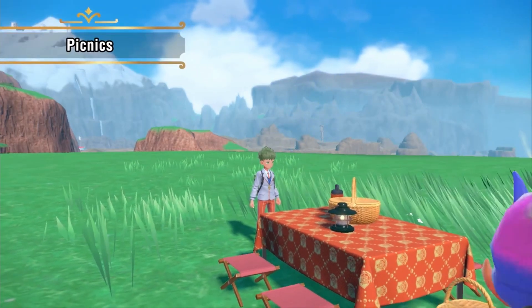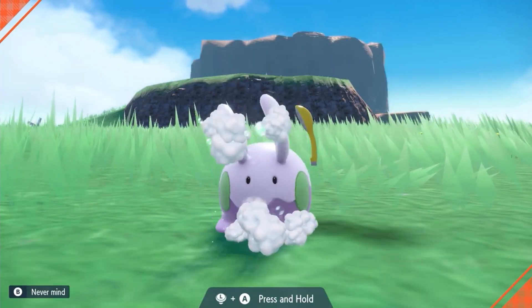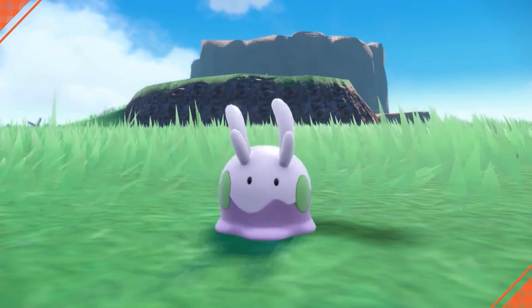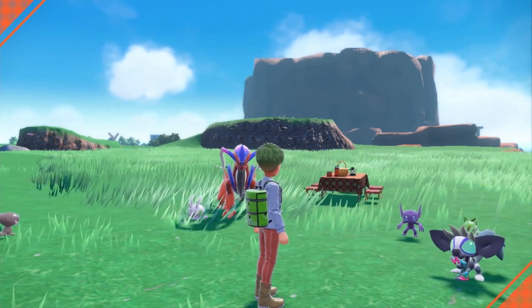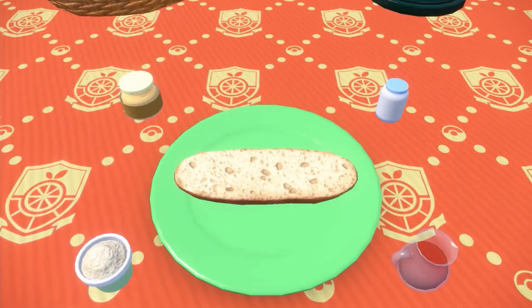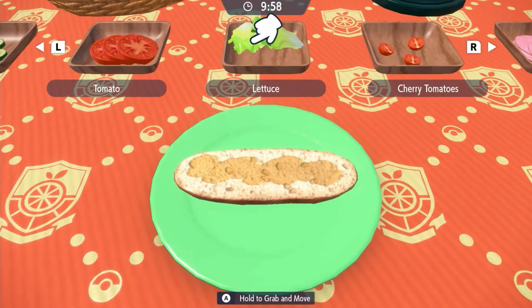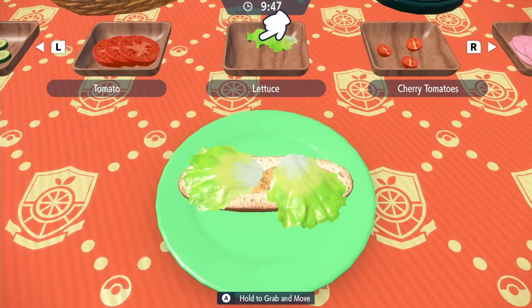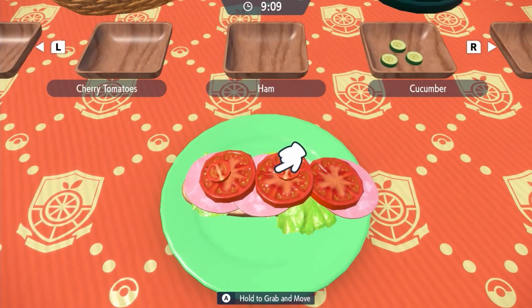Next up we have Picnics, the mechanic replacing Pokemon Camp from Sword and Shield — pretty similar concept. You can interact with your Pokemon which will heal them, give them experience, and grant special bonuses such as increased power for certain move types and catching power. Instead of curry, this time we're making sandwiches, which I think is hilarious and awesome.